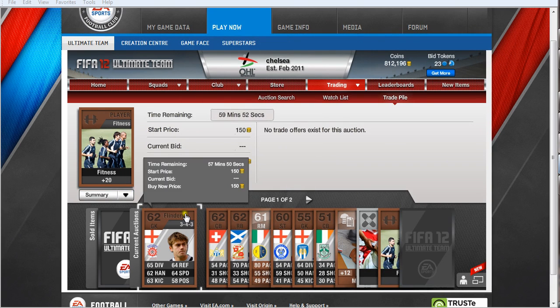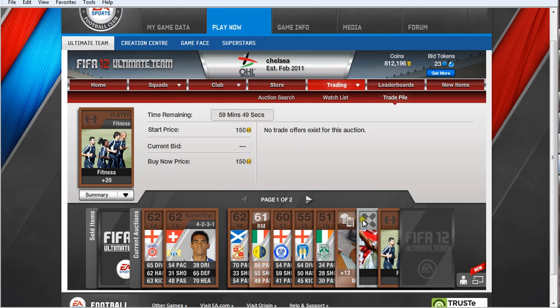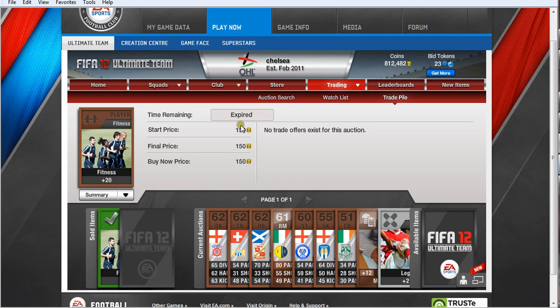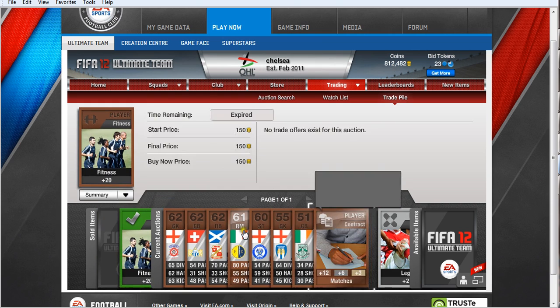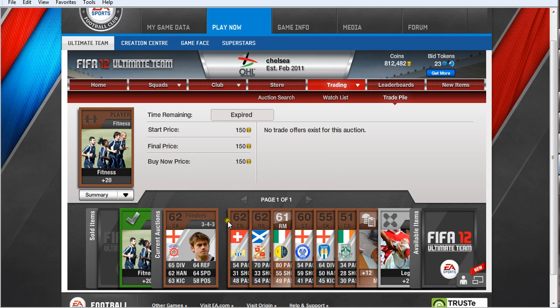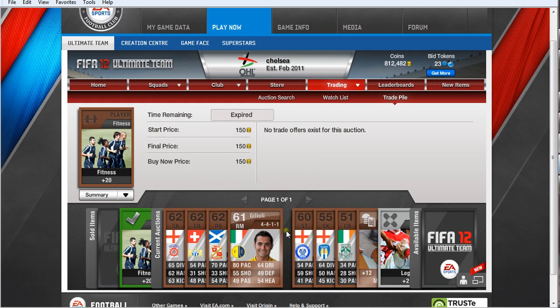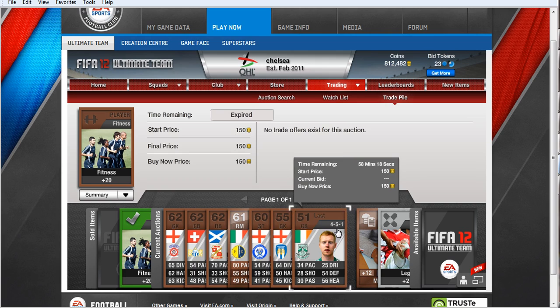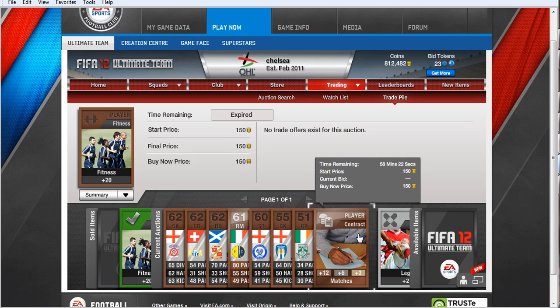Here we go — we have a list of all the players up. As you can see, the player fitness start price and buy now get bought instantly. Start price 150 and 150. As you can see, all players are up for 150. When it starts to get to the five or ten minute marks left, they will be bought. They don't always sell at once — you might have to list them up again, but they do sell. Contracts are less likely to sell, but they do sell after a period of time.